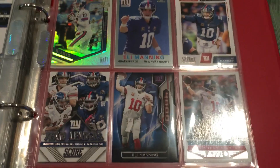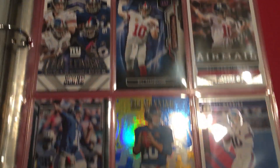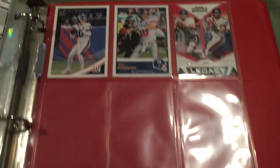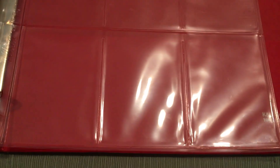Like I said, just base and inserts. But Elite — those are nice. Crusade. Optic. Then the last page — just Don Russ or Contenders. I just wanted to show that off — some pretty cool stuff.